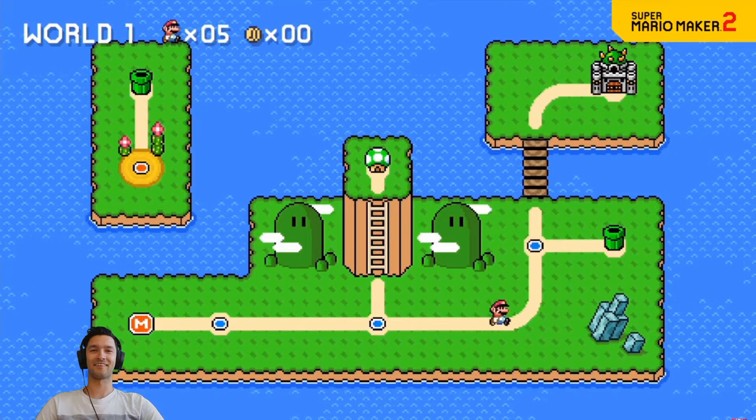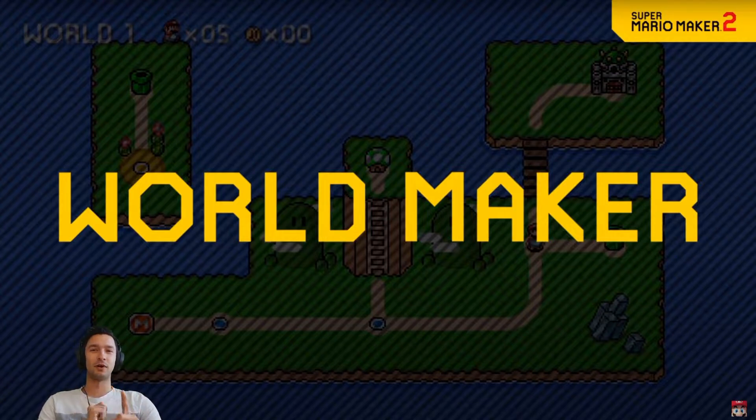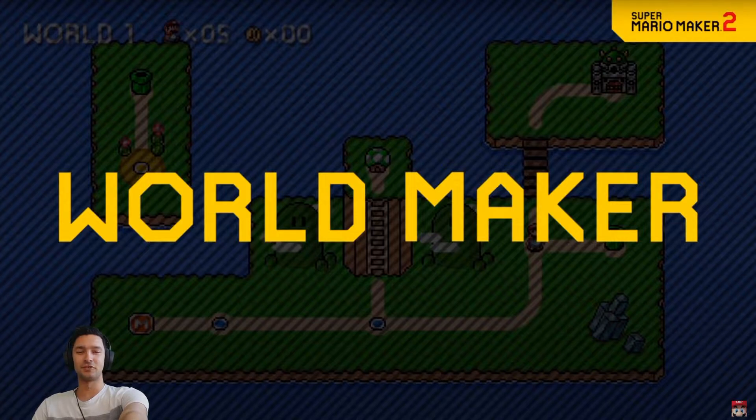Introducing World Maker — a new mode that lets you create your own overworld! Wait, before we go on, I want to show a small clip from my last Mario Maker video where I actually announced and asked for this, like five days ago. Nintendo should put an overworld in Mario Maker 2 so people can make their levels and put them in an overworld together. And now here it is! Maybe I should ask for more things. Well, this is the last major update, so I can't ask for too many big things.